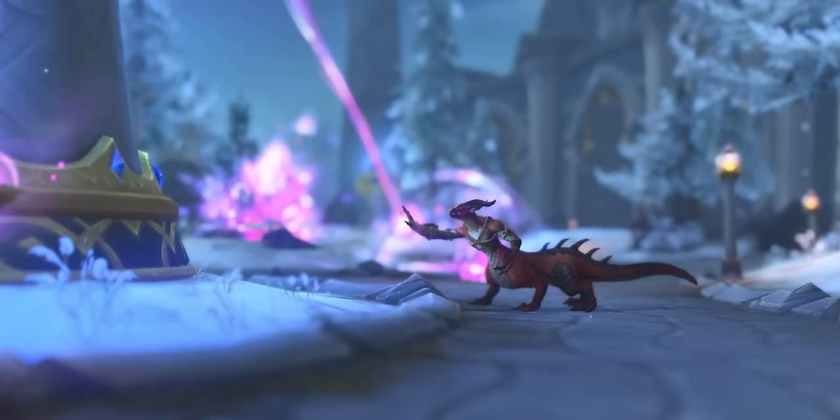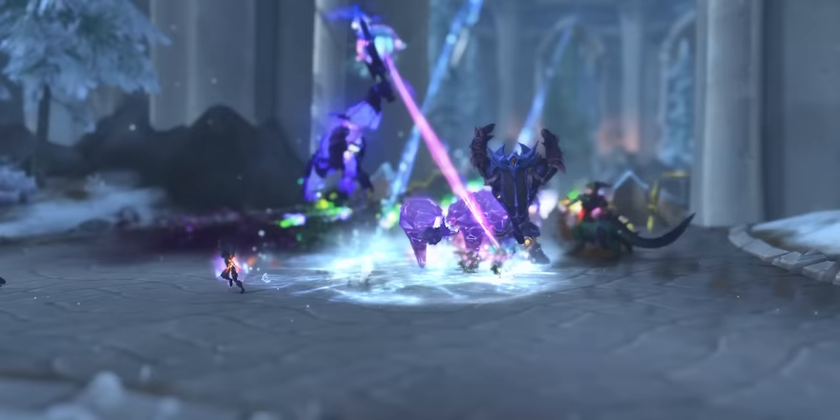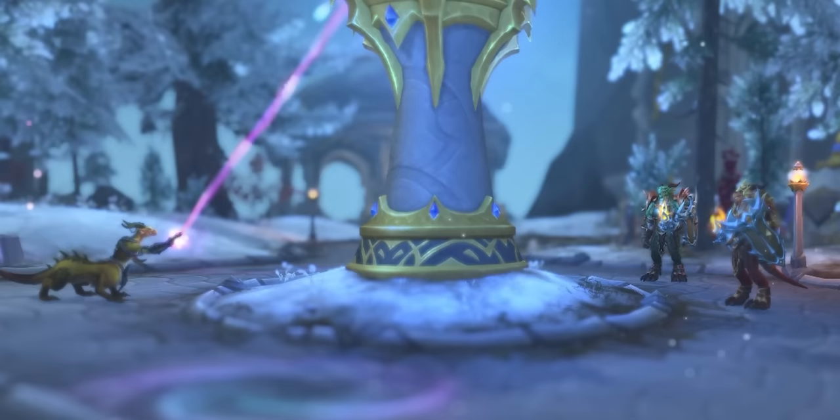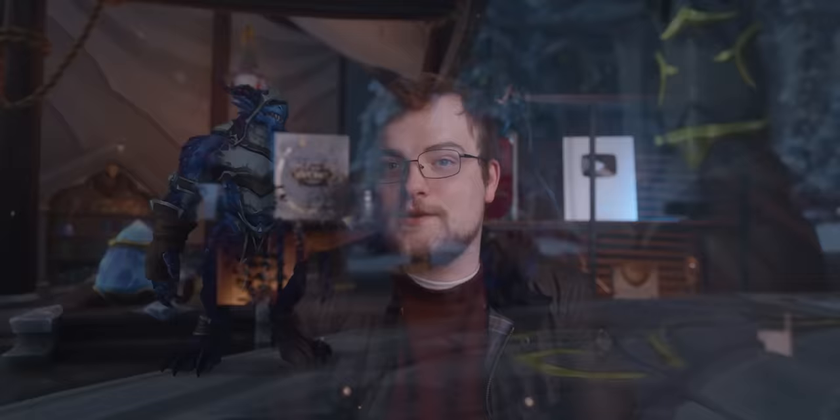At level 60 you will not be strong enough to fight them—they will destroy you. So you're either tagging mobs solo when other people are there, which is just slow, or joining or forming a group of characters who are all level 70, so you're not getting split XP. You just tag a bunch of these mobs, try not to get killed, and you'll get loads of XP. Once you hit level 68, you can then start the rep farm, so you'll probably hit level 70 with enough Cobalt Assembly reputation to buy that ring.